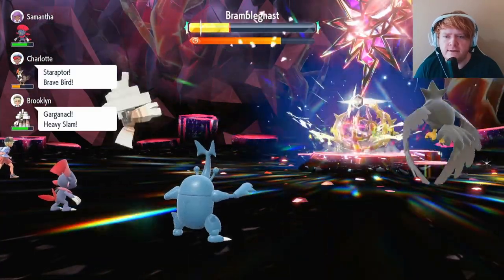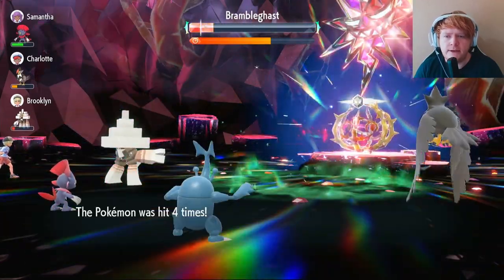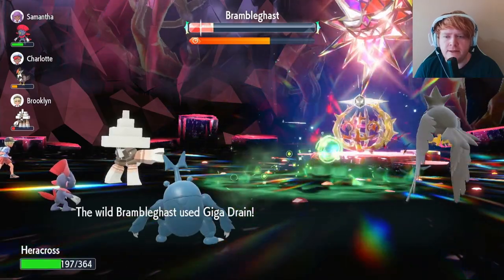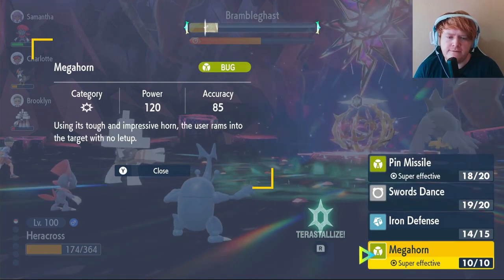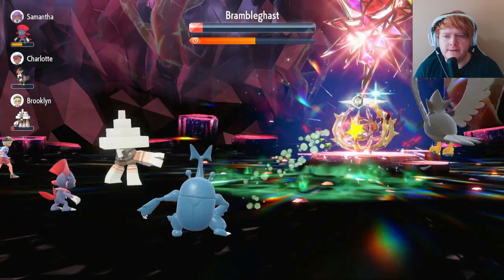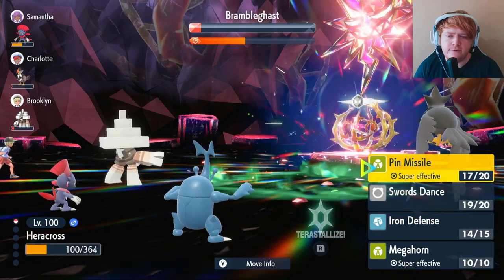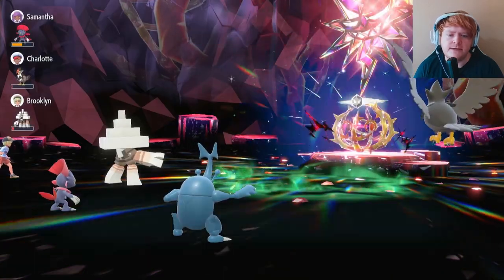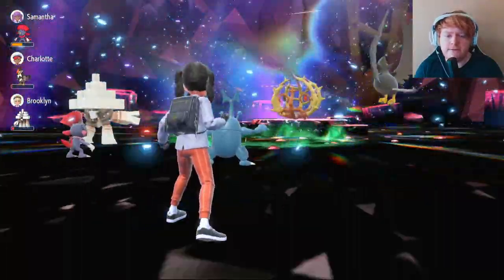It steals some of our Tera charge, but as long as it doesn't nullify our stats we're fine. Grassy Terrain goes up. We use Pin Missile again — still doing quite a bit of damage, hitting four times and taking about half the shield off. We get a crit, taking the shield off after hitting four times again. Keep in mind all this damage is without our Swarm ability active — if Swarm kicked in we'd be doing 50% more damage, and we weren't even Terastallized because it stole our Tera charge.